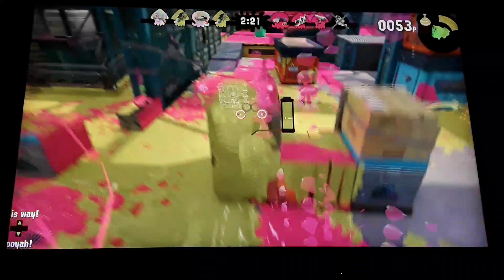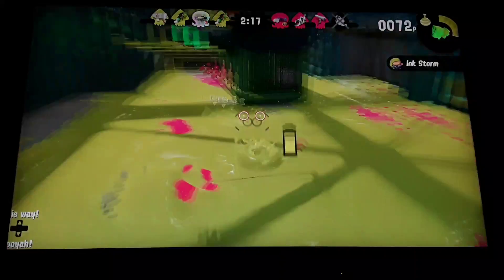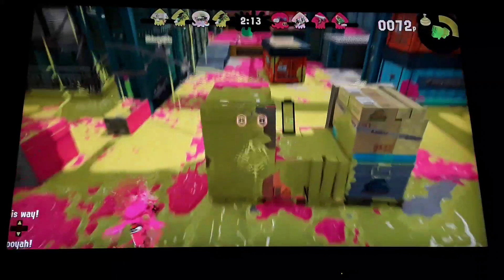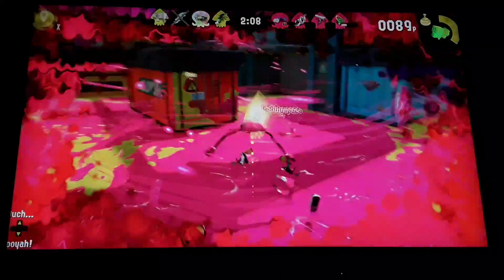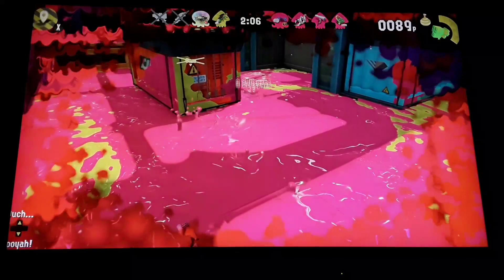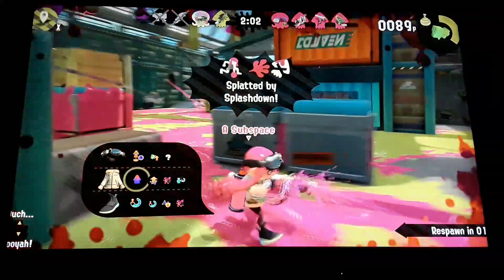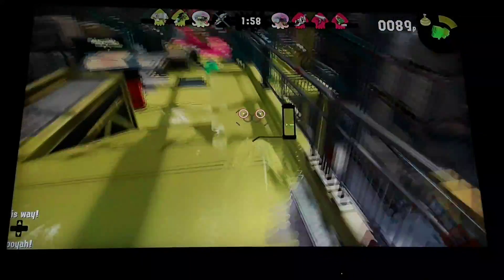Secret number two: use the walls. The walls can be perfect. You can see the enemy was right there in the middle and they didn't even notice me. I could splat the enemy with ease without them even knowing what's coming.